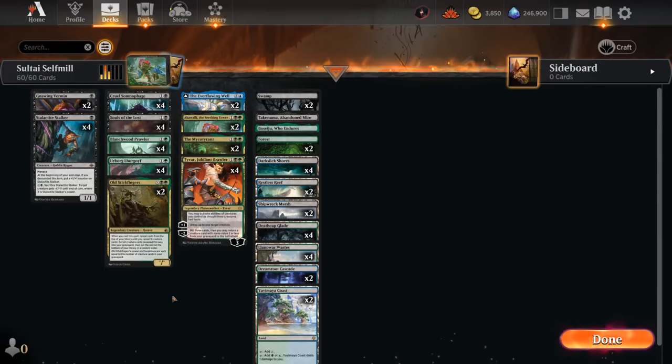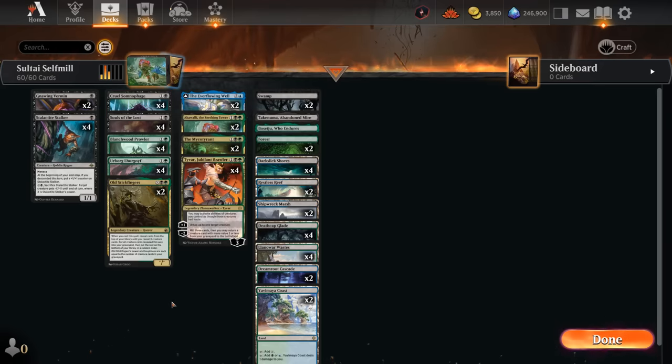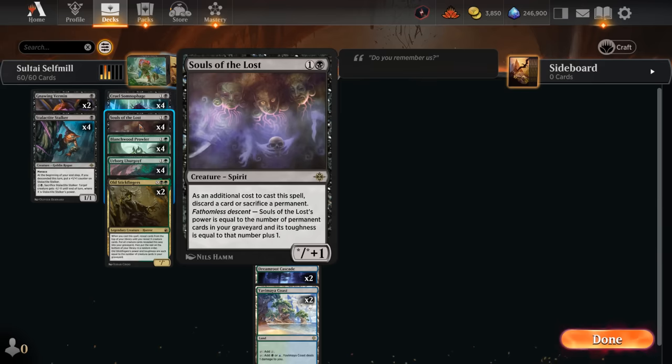Hello and welcome to another standard gameplay video here in the early access event for the Lost Caverns of Ixalan. Today we are revisiting the Soul Tie Self-Mill archetype, which recently picked up Cruel Somnophage in Wilds of Eldraine, but now through the Descent mechanic has even more toys to work with. One of the new payoffs is Souls of the Lost.